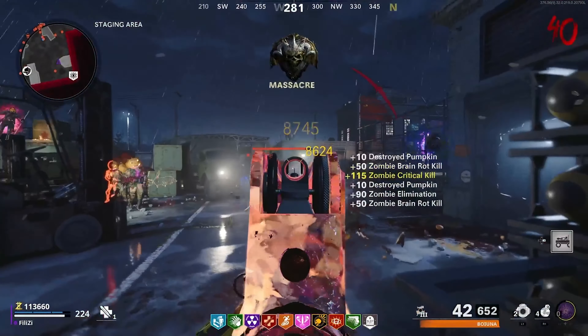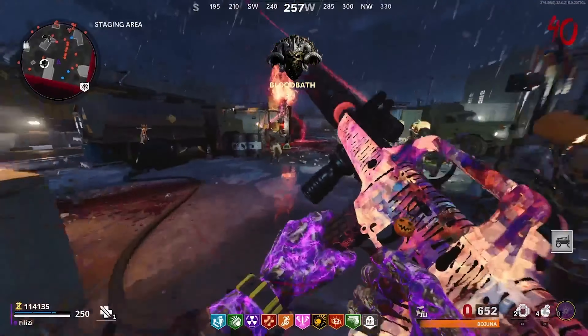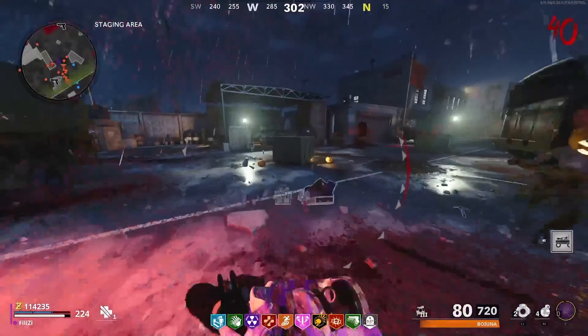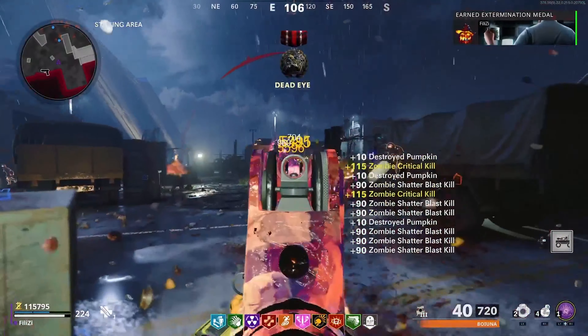Slowly moving up the rounds, around 30 to 40, the weapon starts to slightly drop off — it wasn't as great as it was on the early rounds, obviously, with the triple Pack-a-Punch and gold rarity. And if you were to go for a really high round with this weapon, I wouldn't recommend it.